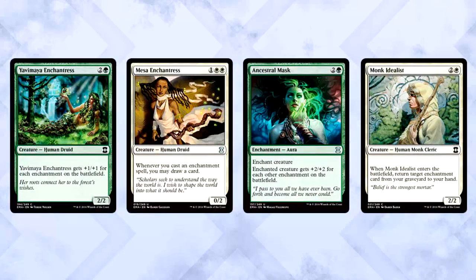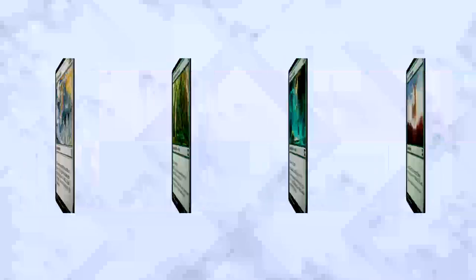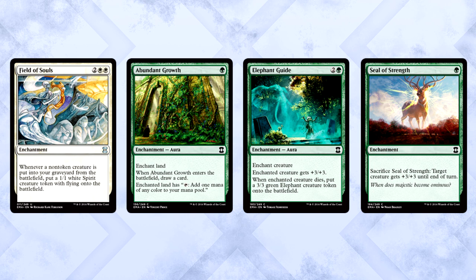The last archetype we're covering is Green-White Enchantress — another archetype very clearly built for this limited format. Yavimaya Enchantress, Mesa Enchantress, Ancestral Mask, and Monk Idealist are all pretty much necessary for your deck to function if you're going the enchantment route. Luckily, Eternal Masters is full of great enchantment cards. Field of Souls is nice to have, and Abundant Growth, Elephant Guide, Seal of Strength, and Rancor are all playable enchantments. Make sure to grab an Enchantress or two early — if you don't, you may not get the payoff you need to make the deck worth it.